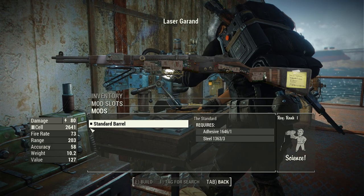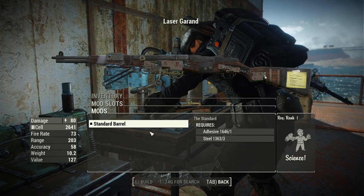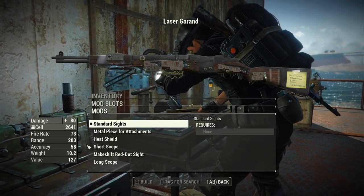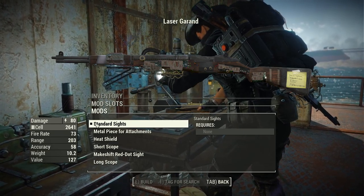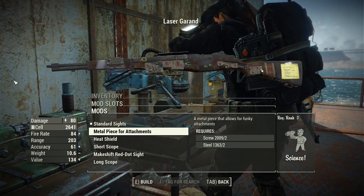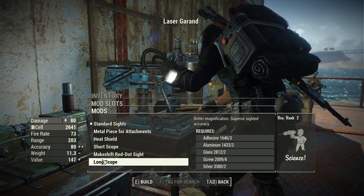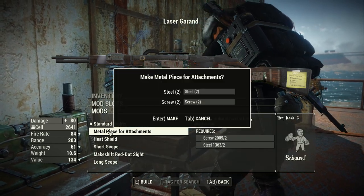When it comes to barrels, there's only one option — the standard barrel. I'd love to see more barrel options, but maybe that'll come in future updates. For stocks, same story — just the one standard stock. For sights, though, we have quite a bit of variety: standard iron sights, a metal piece for attachments that adds a rail or mount for future use, a heat shield, a short scope, a makeshift red dot, and a long scope.